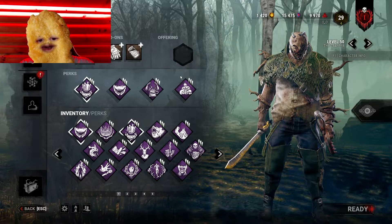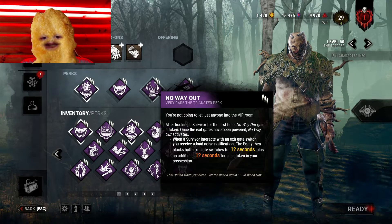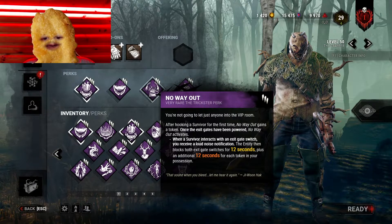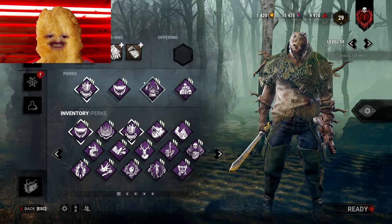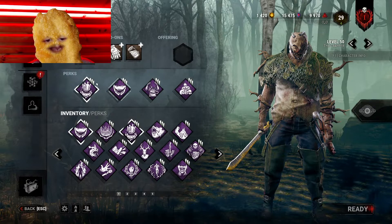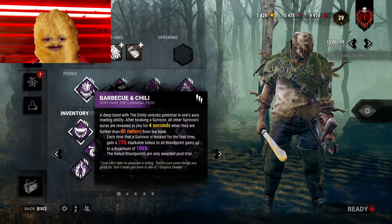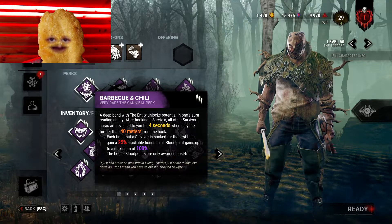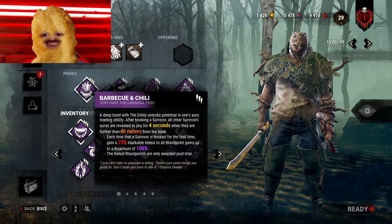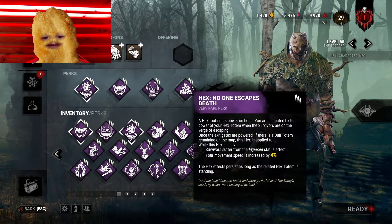Most importantly, I used almost on every killer Hex: No One Escapes Death and No Way Out to finish games, testing the ability to finish games. But most importantly, no slowdown perks — basically find one survivor, hook them, find another on the other side of the map with Barbecue & Chili, and go hunt for them to finish the game.